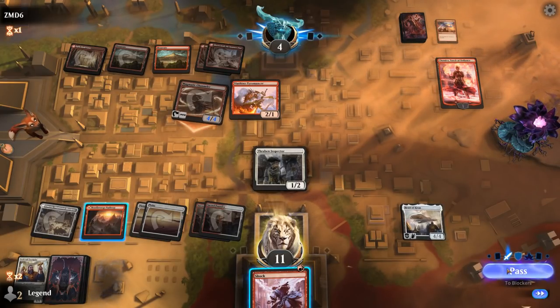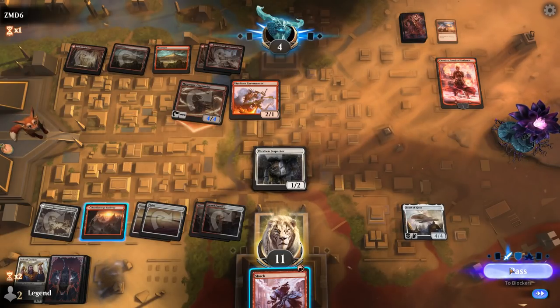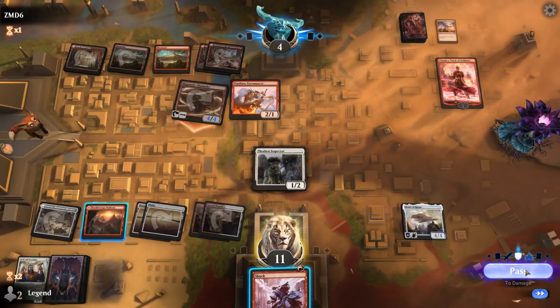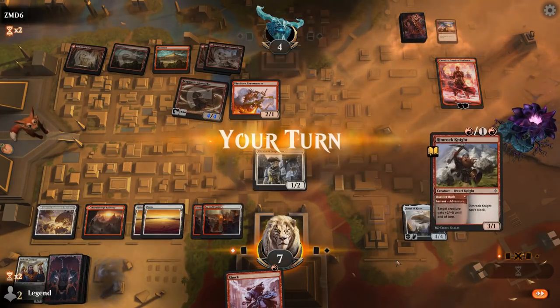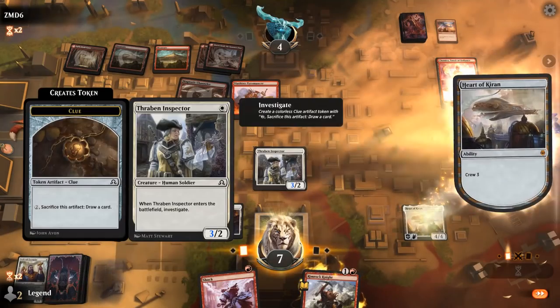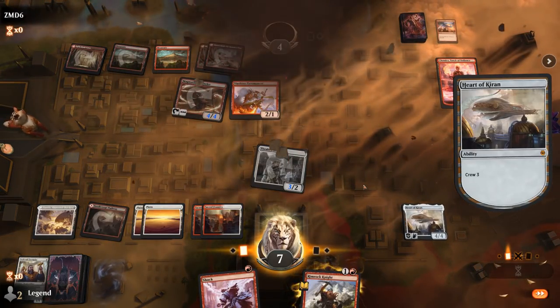We'll just take our draw step since if we draw another burn spell we can just go face — we should have the mana to cast whatever else we top-deck. The Rimrock Knight means we just have lethal here. Sweet, on to the next one.